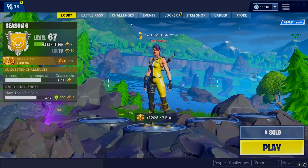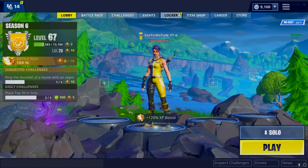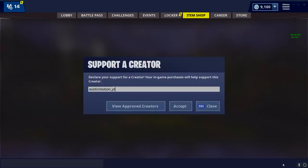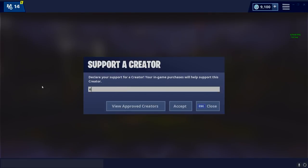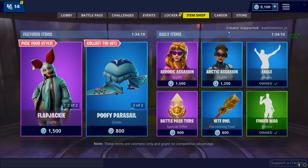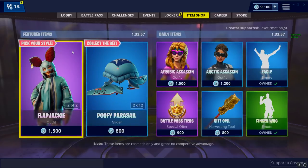Before we start the video, the NFL skins come out tonight. Before you buy the skins, go to the item shop, click 'Support a Creator' at the bottom right, and type in your boy's gamertag: exotic motion underscore yt. You're going to be helping your boy out. Hit accept, send me a picture, and I'll retweet it and maybe follow you on Twitter. Don't forget to buy the skin using exotic motion underscore yt.